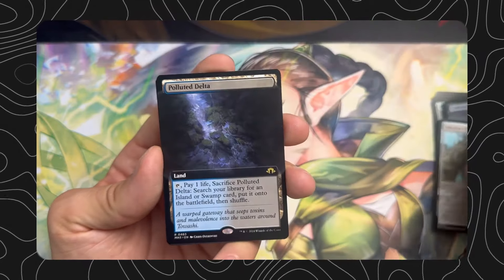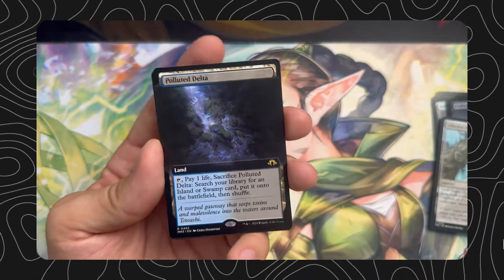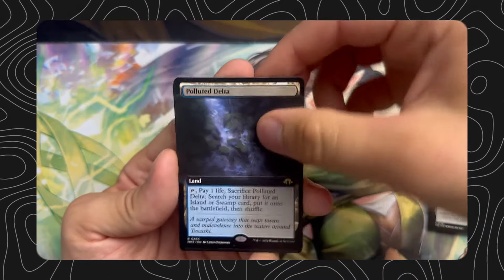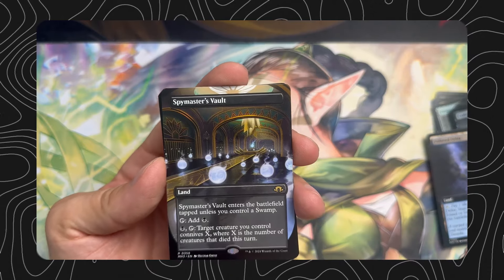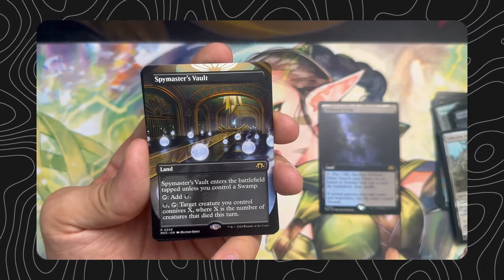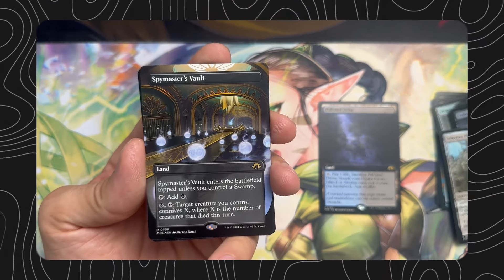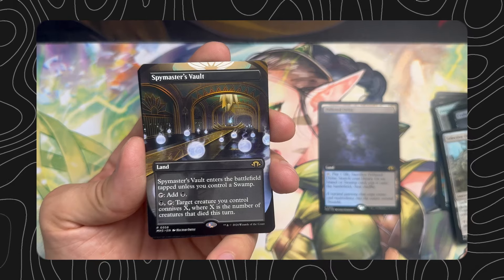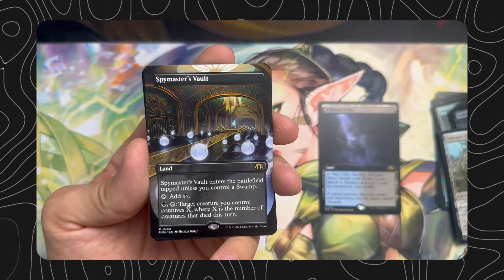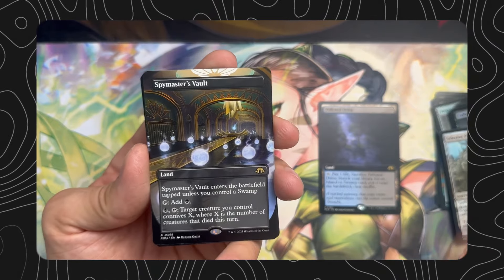Blue Delta, extended art — or borderless or whatever, extended art, whatever you want to call it — yeah, fetch land. Spy Master's Vault — it's a land, whenever it enters the battlefield tap unless you control a swamp. Adds black mana, and tap: target creature you control connives X, where X is the number of creatures that died this turn.